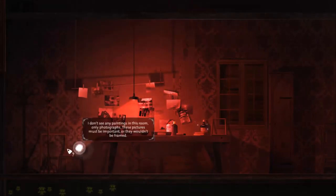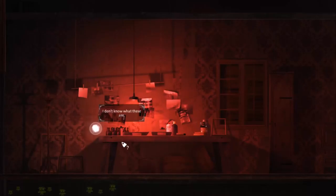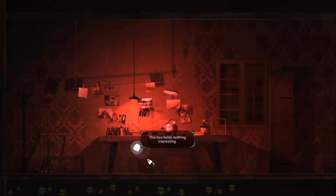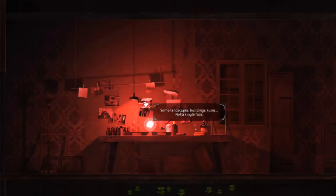I don't see any paintings in this room, only photographs. These pictures must be important, or they wouldn't be framed. I don't know what these are - they're bottles. This box holds nothing interesting - that in itself is interesting. Some containers, blank paper, a few failed photographs. How I'd love to use these things. Some landscapes, buildings, ruins - not a single face.